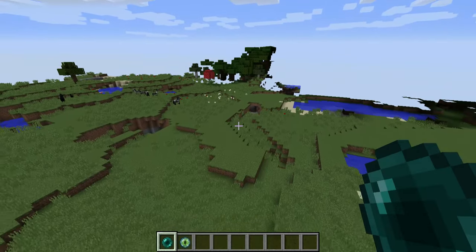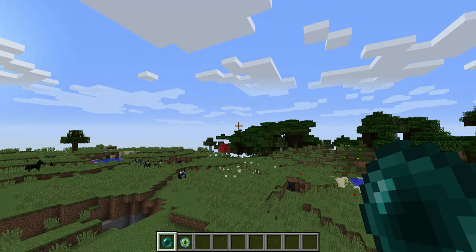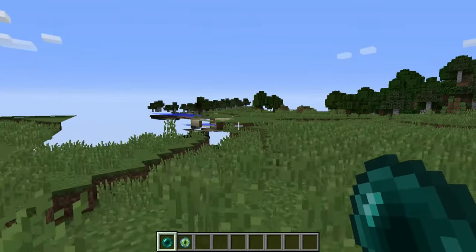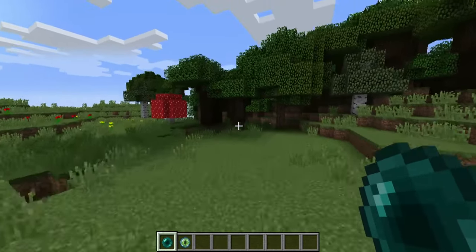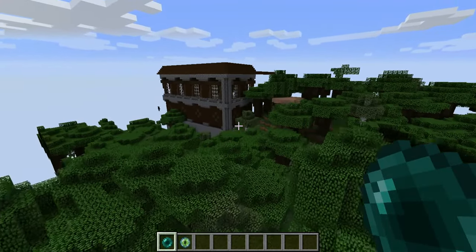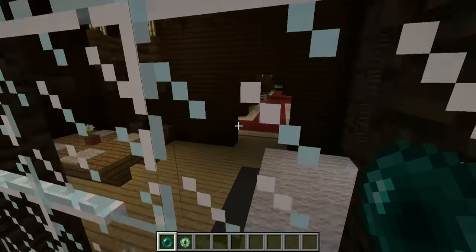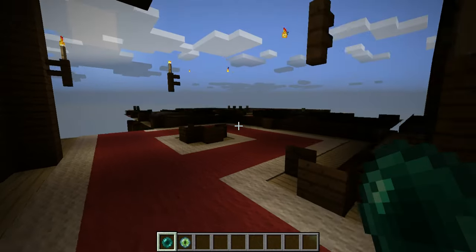So here is your woodland mansion. Here is your dark oak forest right here, and here is your woodland mansion. This thing has 50 plus rooms, so that's pretty cool — it has a lot of cool stuff here too.